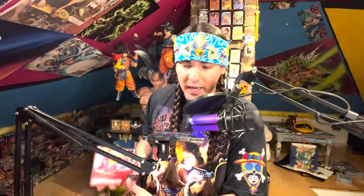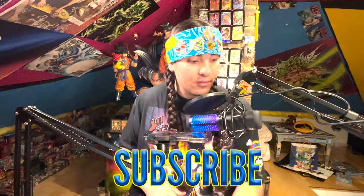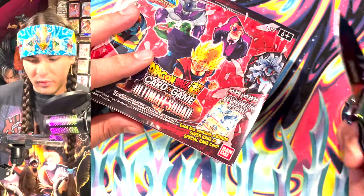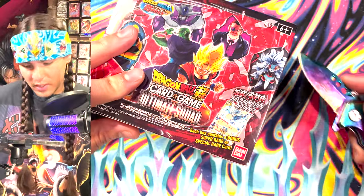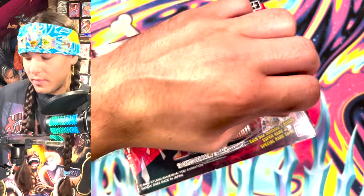Don't forget to check out the Super Dragon Ball Superhero movie. We got Gamma 1 and Gamma 2 and Piccolo and Gohan — all these great-looking cards in this set. Let's open them and I'm gonna get an SCR today. Make sure to smash that subscribe button if you want to see this stuff regularly. I'm going to show you guys what it's like to pull a secret rare out of a booster box of Dragon Ball Super cards.